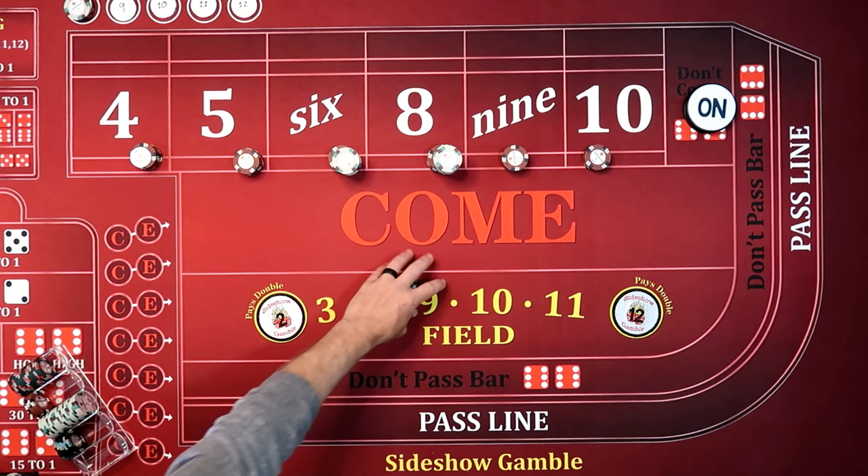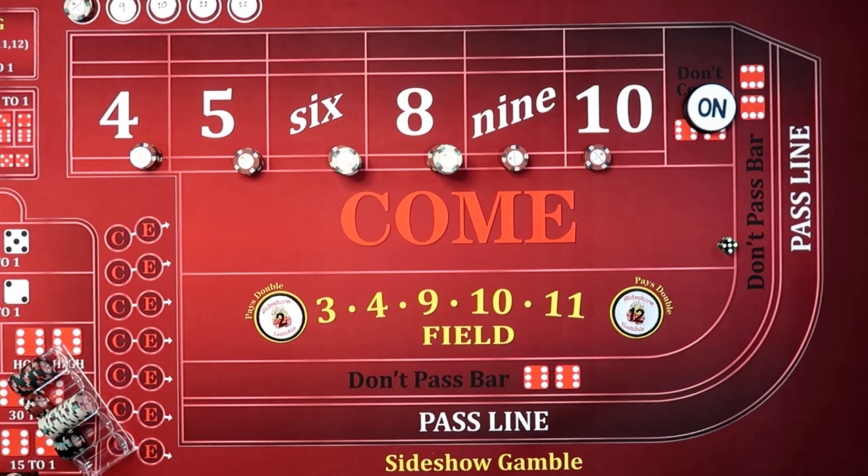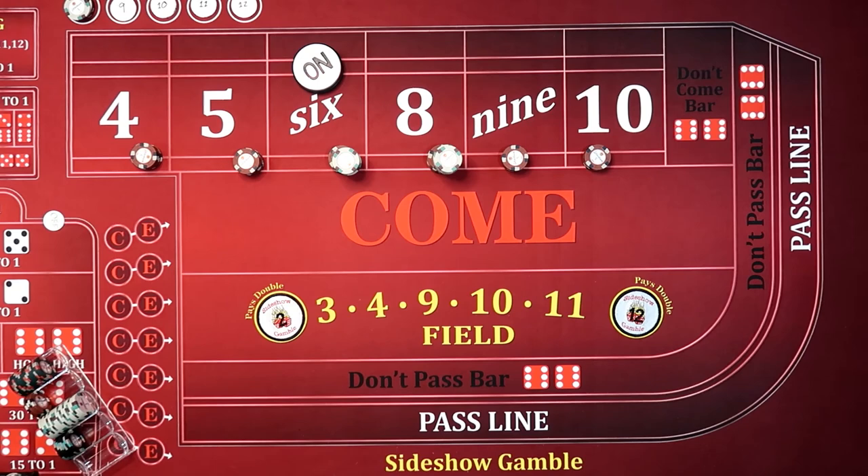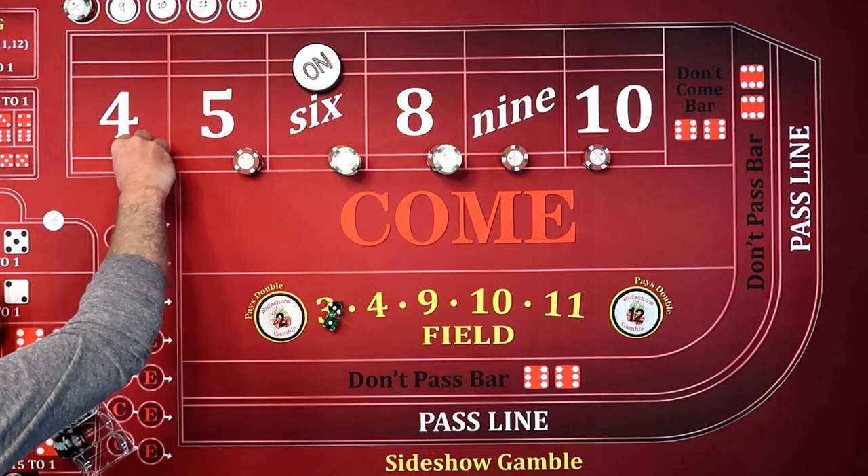We've rolled the seven. Now we're waiting for a point. We've got a five, one, six — moving that all the way down. Bets are back on — one hit. We've got boxcars — makes you nervous. Acey-doocy. We've got a three, one, four. So let's see where we're sitting.